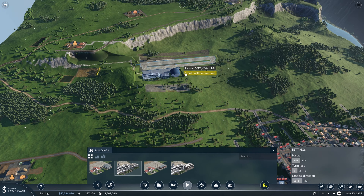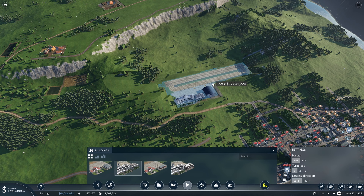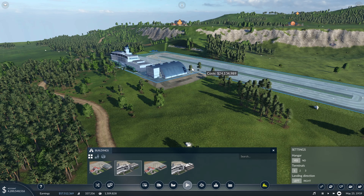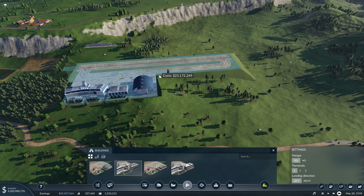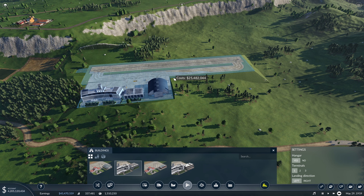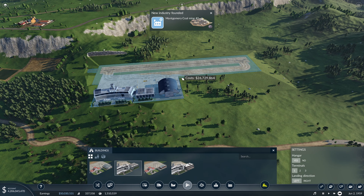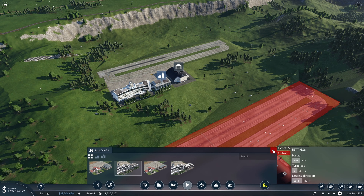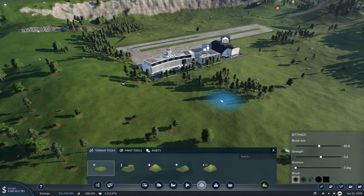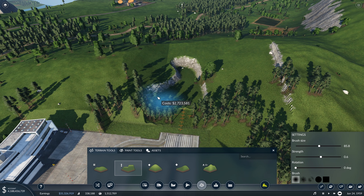Probably the toughest thing with airports is finding a good location that doesn't completely destroy the terrain. It needs a pretty flat open area to leave enough space for planes to take off and land. We could try to get it somewhere around here where it won't deform the land too much and then smooth out the edges around it. We'll place it right about there — that cost us about $25 million — and now we can come through and make the terrain a little bit better all around this airport.